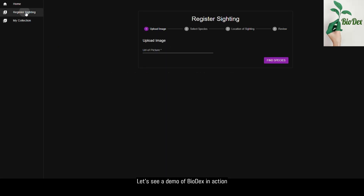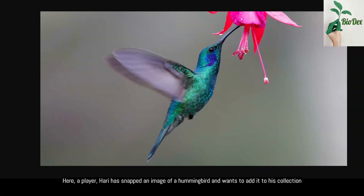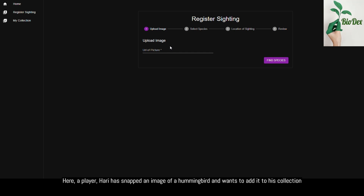Let's see a demo of Biodex in action. Here, a player, Harry, has snapped an image of a hummingbird and wants to add it to his collection.